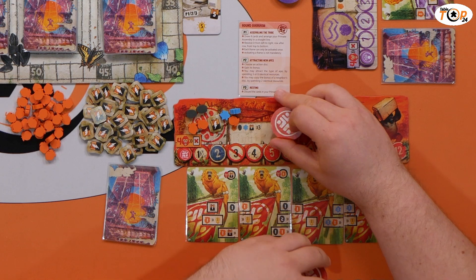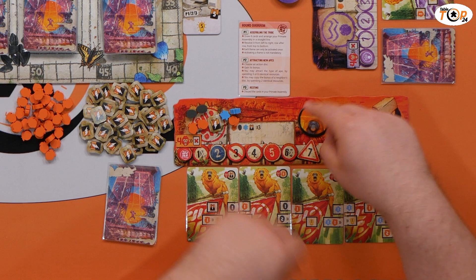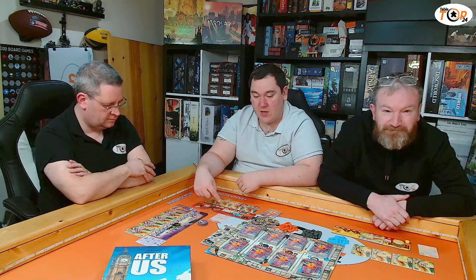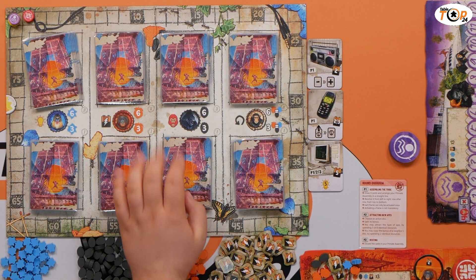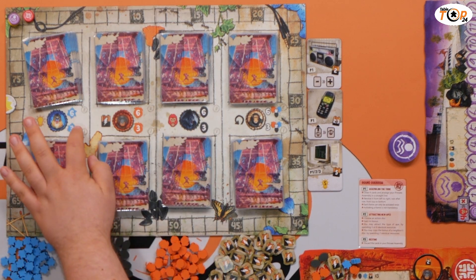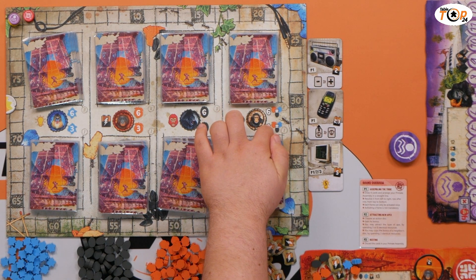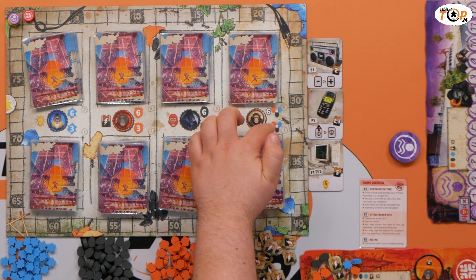Once we've chosen our disc in secret and placed it face down, we flip it and everybody gets the benefit. In this instance I'll gain two energy, and we can then attract the primate we've selected. To do so, we spend some of the resources we've gathered. They're printed on the board in two tiers: tier one costs three flowers, three fruit, or three grain. For the chimpanzee it can be any resource type, but it needs to be three of the same.